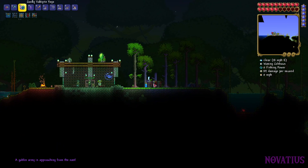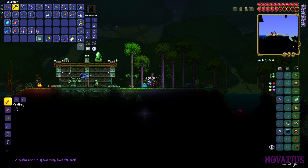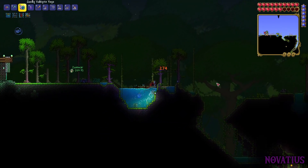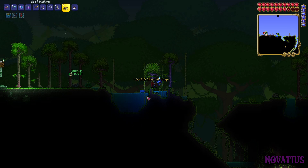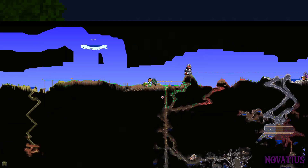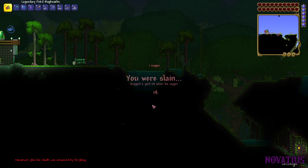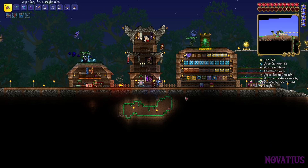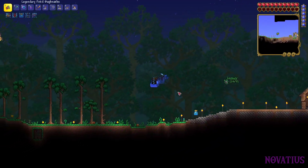Oh no, the goblin army! That can give Nova the Shadow Flame knife. The traveling merchant's here somewhere — where the heck is he? He arrived right when I logged in. He had sake which was decent for Nova but nothing else good. Defeat the current threat before you can use the pylon network? Oh yeah, the goblin army is technically a thing already — a threat in quotations. So we're going to have to wait on that.